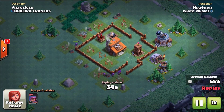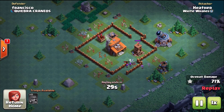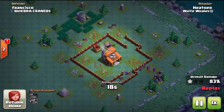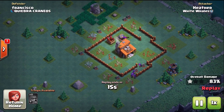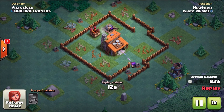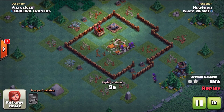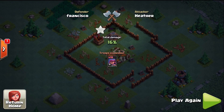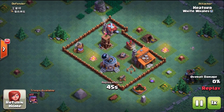With trophy pushing and battling, I seem to be matched up not only against people who are my same trophy level but people who are pretty much my equal. If you start building these defenses, you'll probably get matched up against other people that have those defenses too, but likely they'll have some of the other cheaper stuff like more walls and traps, and that could be the difference between a win and a loss. Wall pieces are really important because they protect your defenses.